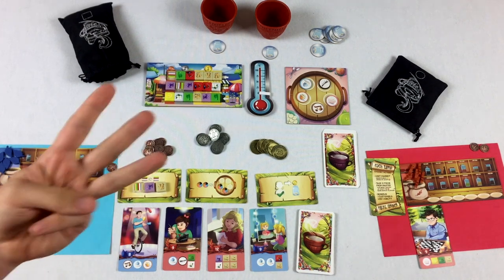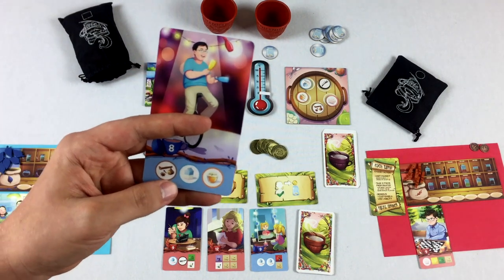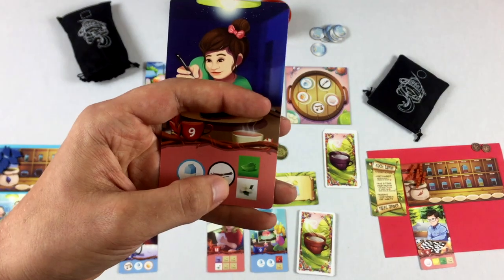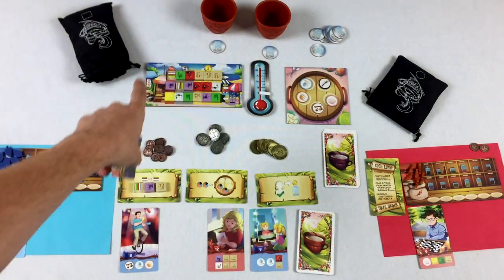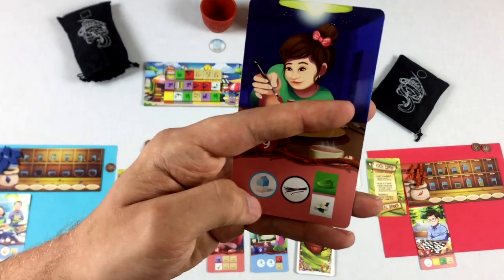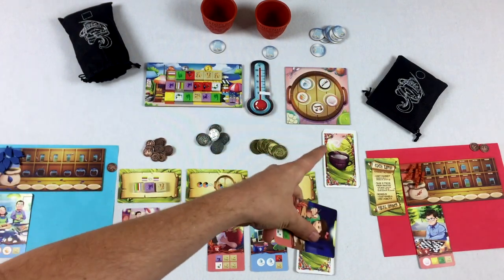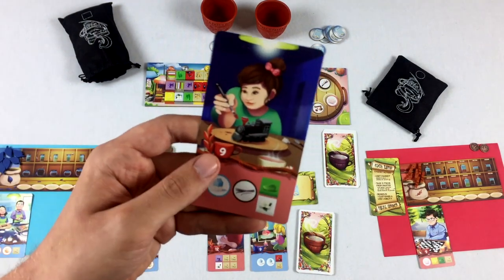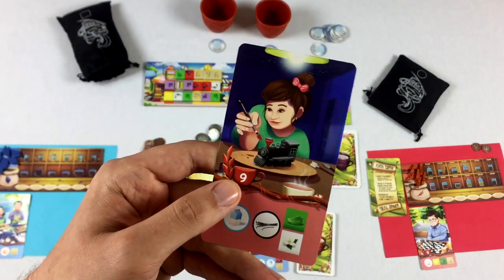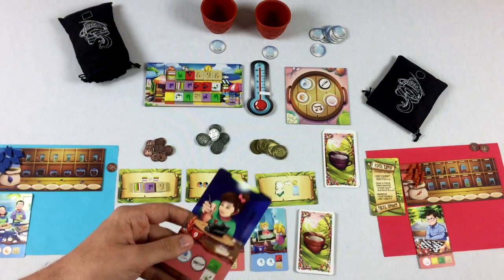There are basically three ways an order needs to be fulfilled. The most common is ingredients, collected from this board. Some cards also need pantry items, collected from the pantry over here. And every card requires one token matching a player type — for example, this token best matches the red player's tokens.